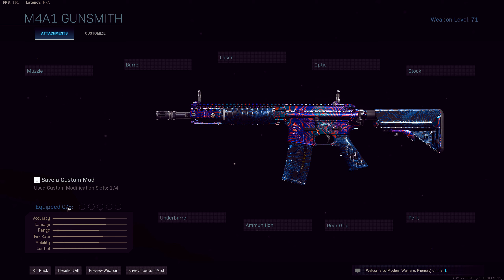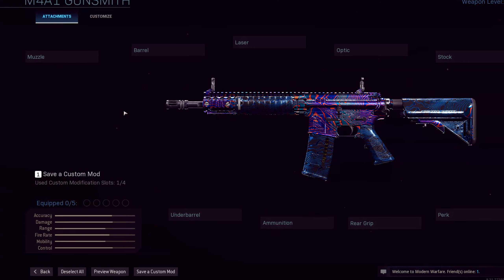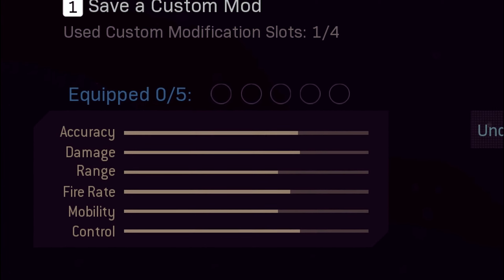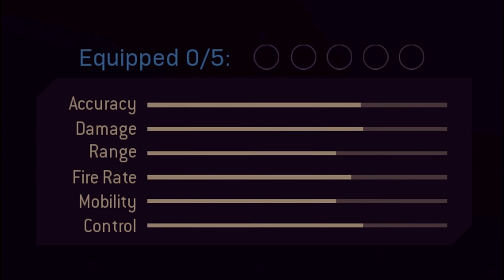We are going to begin by going over the Gunsmith. Let's get familiar with the base stats of the weapon. You can generally get an idea of how the weapon will perform based off the stat bars. It should be noted that the stat bars are not an accurate representation of hard-coded stats, but they should give you an idea of how a weapon is going to perform in-game.